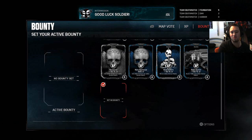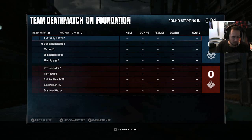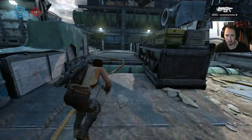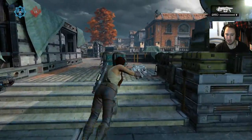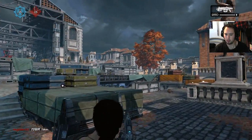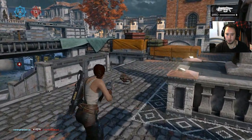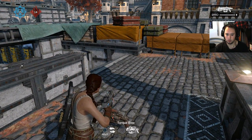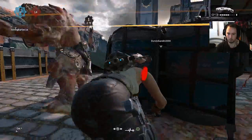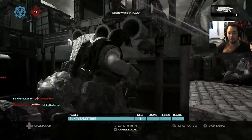It took me about five games to realize I can change weapons mid-game. The basic controls: hold down A is a scurry run, you can't really do much else. If you press A you do the vault, dash, and evade. It's all third-person shooting — even when you're aiming in it stays in third person.